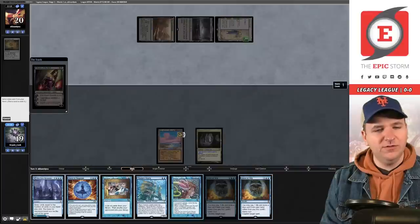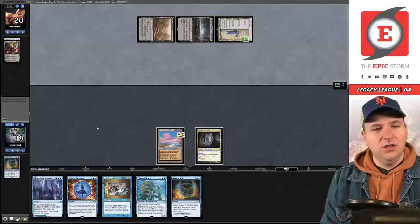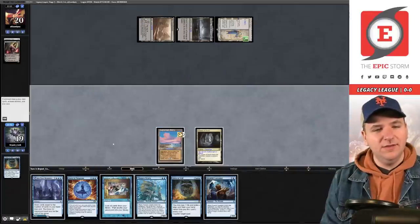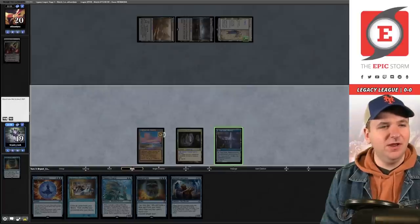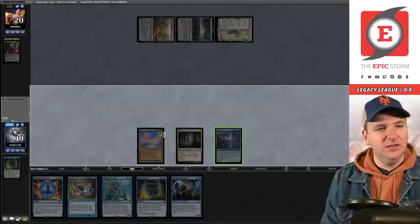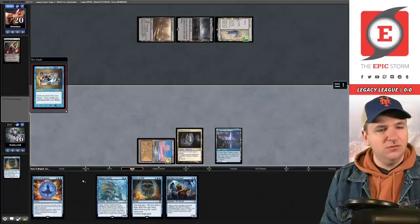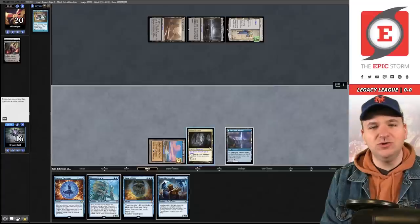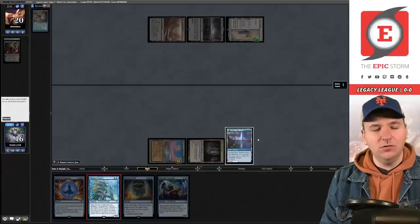I'll force it, pitching Force. We get rid of the Thought Lash — we don't need that. I could have hard-cast Force of Negation. My fear was having to tap the Sneak for mana and then it dying — but we were fine either way. We'll tap these and play the Paradigm Shift. We exchange our graveyard with our library, which means we only have one card in our deck: a known Force of Will. Now we play Thassa's Oracle and win the game.